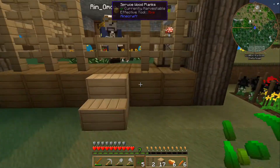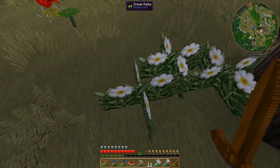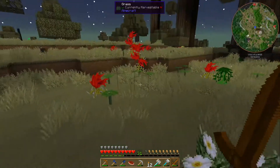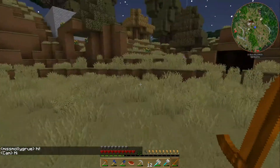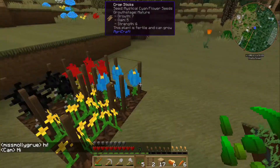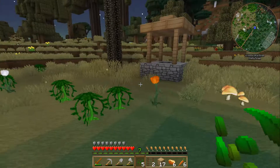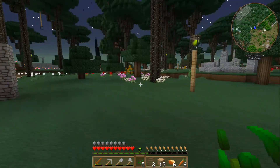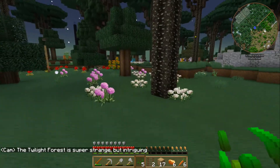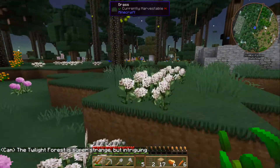That wasn't me. I think there's someone — oh, Naomi's here. I found some ox-eye daisies that are white, but they are not mystical. They're just regular white flowers. That's a white tulip. Azure blue.